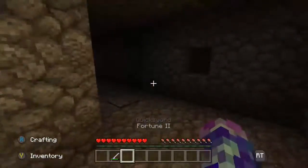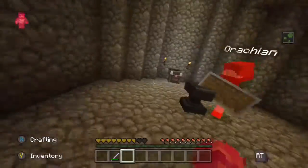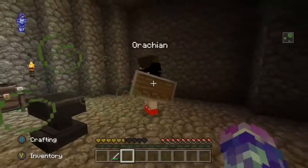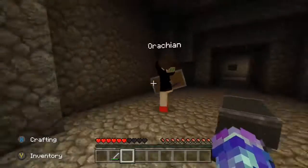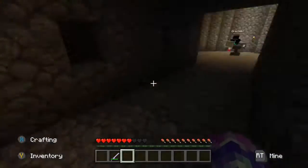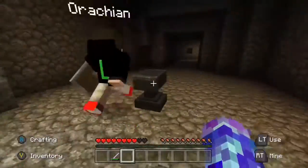You have a shield so it should be fine. Wait, there's a pressure plate — thank you, you made me hit the poison! And you got hit in the face with an anvil. See, I have poison, so if you got poison and that anvil it probably would have killed you. I already saw the trap — I saw the pressure plate — and then you walked over it.